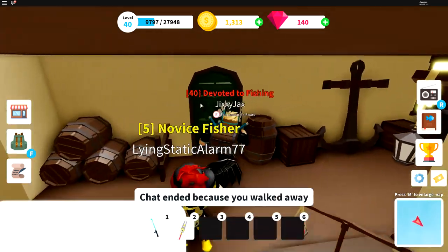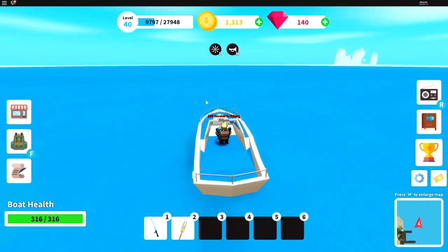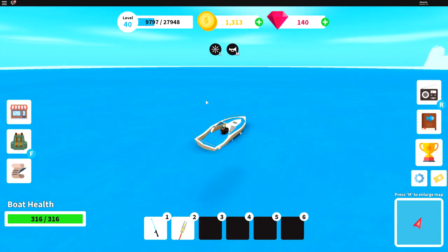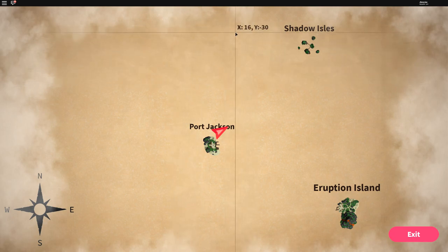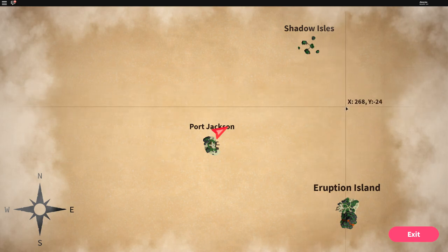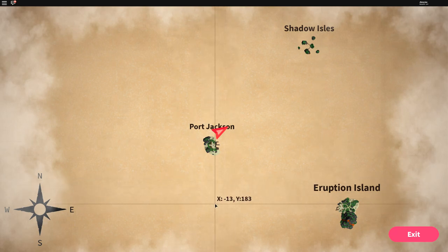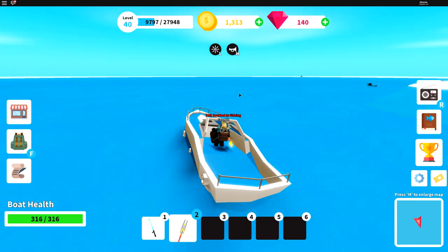We're going to be using the speed boat — this works with the other speed boat too, I just prefer this one. When hunting, I highly suggest hunting sharks, but next to Shadow Island is where a lot of orcas spawn. Down between Shadow and Eruption island around these coordinates on screen it's about 50/50 orcas and sharks. For mostly sharks, head below Eruption Island and below spawn.